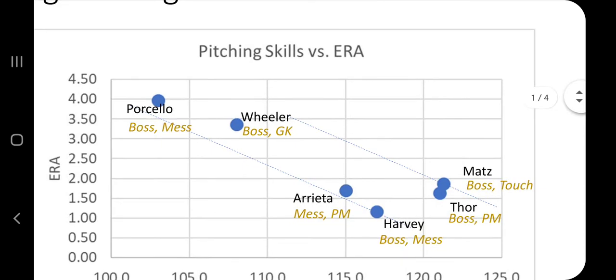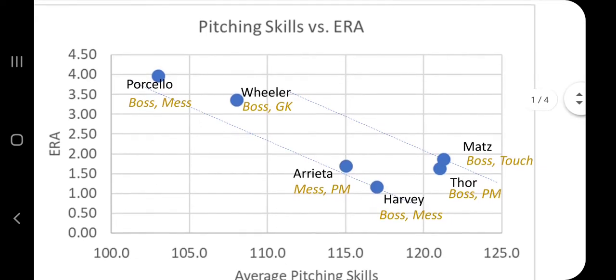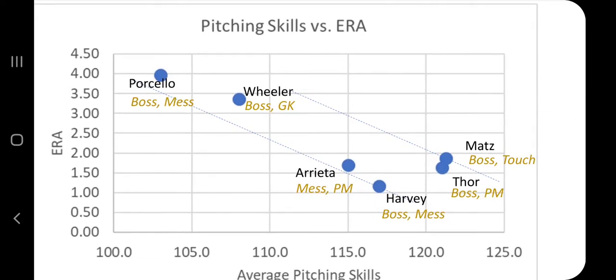Up here you have Porcello who has Boss Mess, but that's not blue skills yet. I tried to graph a line here to give some sort of visualization. I put it under where Porcello was at just because I think you would see a bump with the blue skills. There also could be some sort of curve here — it may not be a straight line.